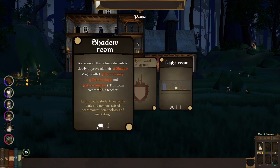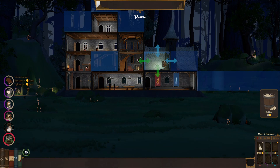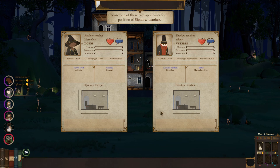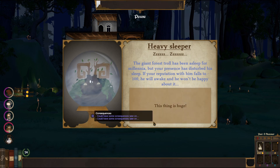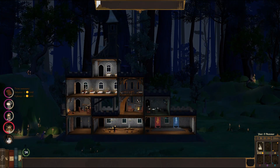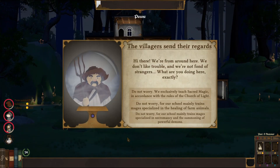Approved school coat of arms - a light room, a shadow room - yes! No boo, we want the shadow room, give me a shadow room! A giant forest troll has been sleeping for millennia but your presence disturbed them. If your reputation with them falls to a hundred they'll awake and won't be happy about that. That's unfortunate, but that's okay.